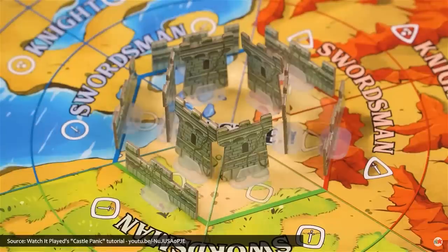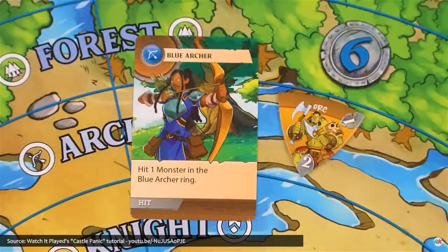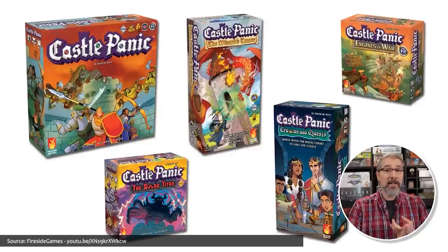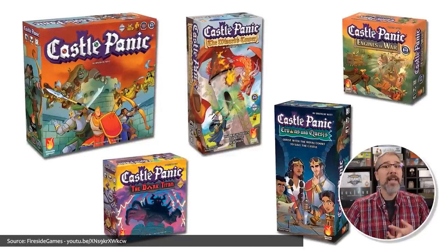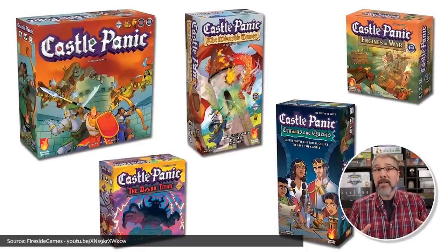Unless you're playing the Castle Panic Big Box, which is actually right here. This is a cooperative, light castle defense-type strategy game for one to six players who must defend their castle in the center of the board from monsters that attack out of the forest that encircles them. To celebrate the game's 10-year anniversary, its publisher has produced this Big Box Edition, which contains the original base game plus its expansions — the Wizard's Tower, the Dark Titan, Engines of War — plus seven promo cards, five unique tower tokens, and a completely updated rulebook.